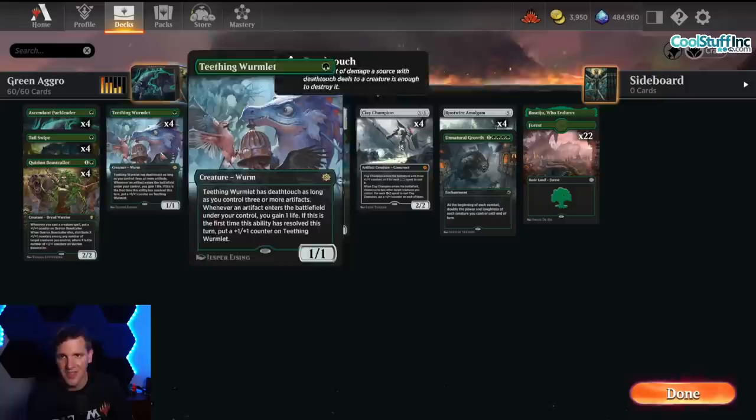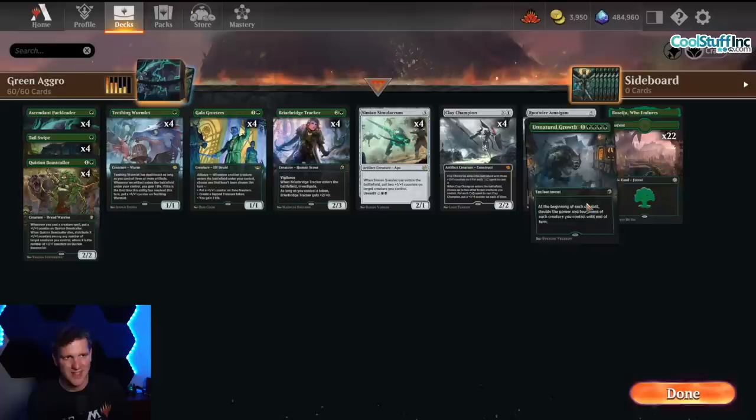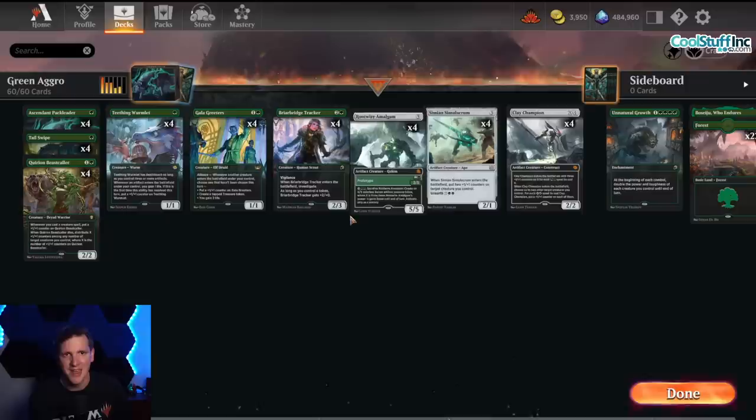Galagreter says whenever a creature enters the battlefield you can make a tapped treasure token — that alone can trigger the Wormlet. Then we've got Briar Ridge Tracker, which makes a clue, which is an artifact that can trigger the Wormlet. But on top of that we've got some fresh new artifact creatures coming out of the new set that all help trigger the Wormlet.